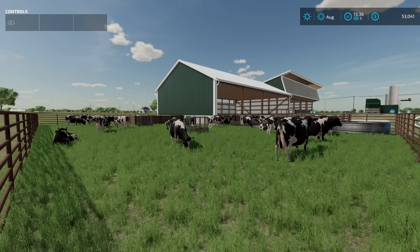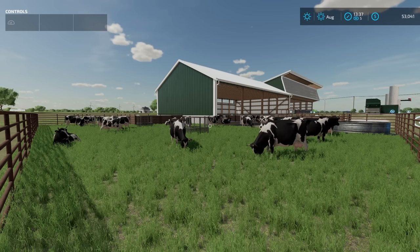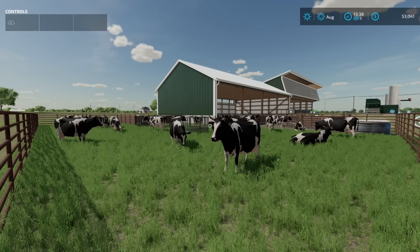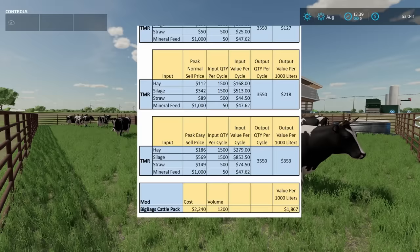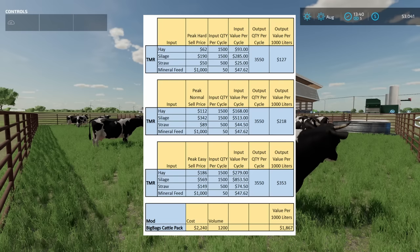You can't buy TMR in base game — you've got to mix it some way or another. We do have a Big Bag Cattle Pack where you can buy a 1,200 liter pallet of TMR, but it costs $2,240. Breaking that down, that's $1,867 per 1,000 liters. So no matter which way you make your food, your TMR is going to be cheaper — like a quarter of the price, anywhere between 20 to 25% of that cost. It's definitely going to be cheaper.